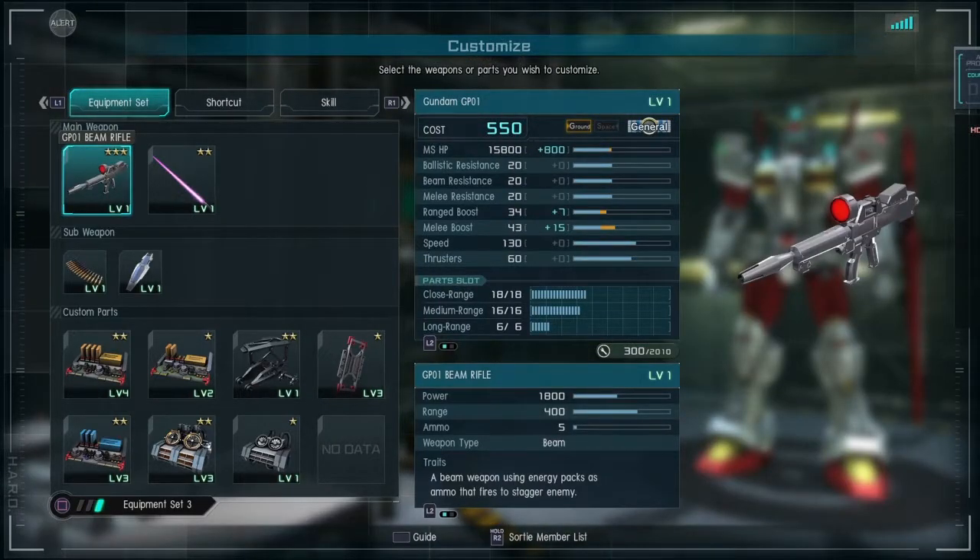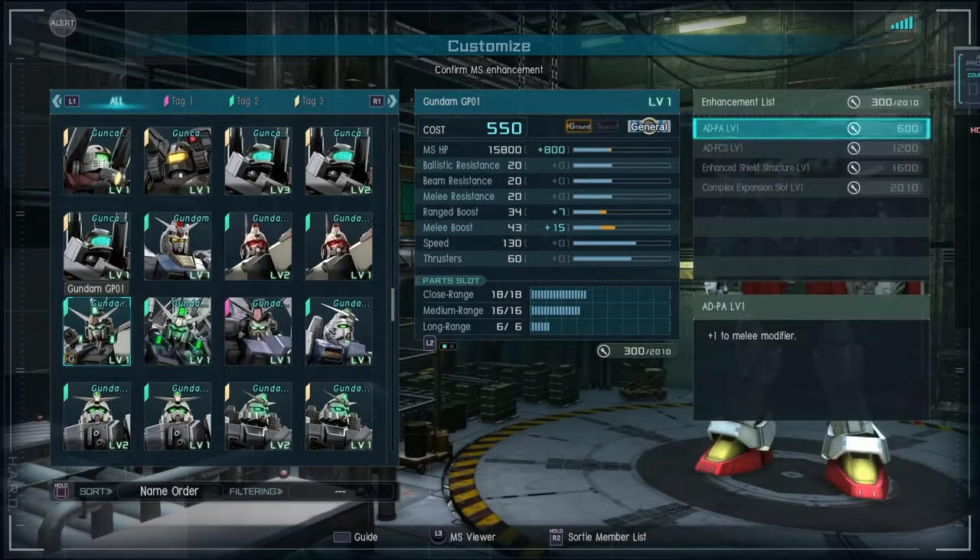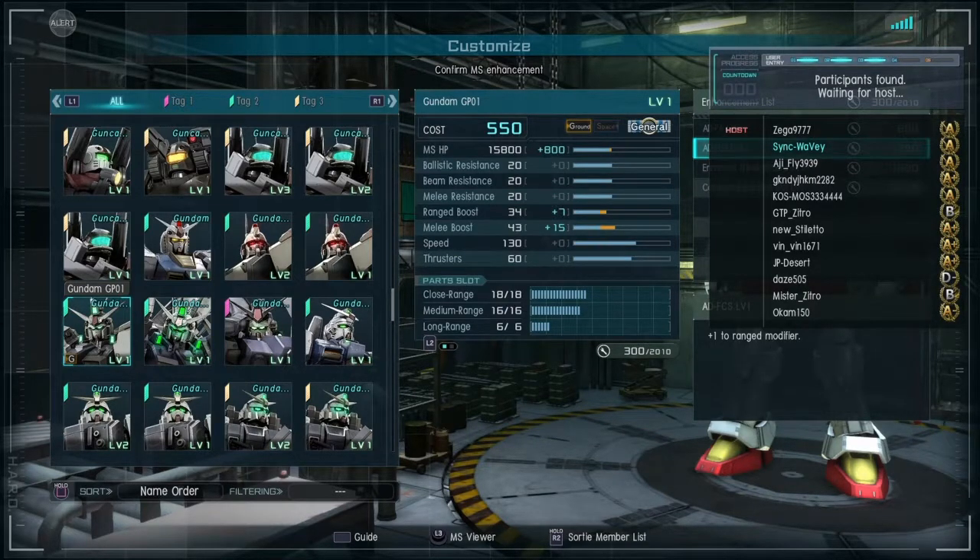Back again with Gundam Battle Operations 2, and today we're talking about GP01 and builds for GP01. The main thing is the level 3 over-E and the level 1 over-E make it 20%, meaning you can just keep boosting around, dodge rolling — the overheat recovery is faster than pretty much everybody else who's not running this. GP01 is a frontliner suit, and being able to dodge roll and recover faster than your enemy lets you put more pressure on them.